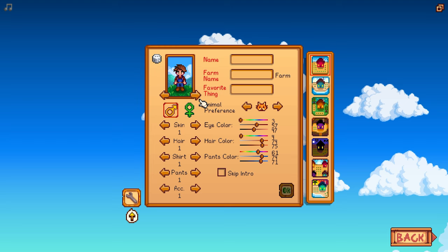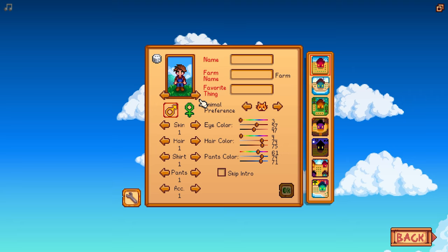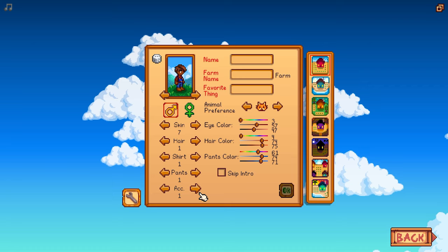When first getting started, we're going to build a new farm. We'll come into here and we're going to have a bunch of options. Of course, we can use these arrows to spin our character. We can come through here and select the different styles.